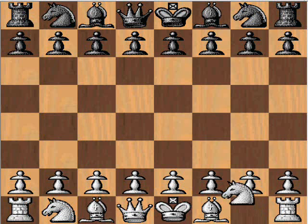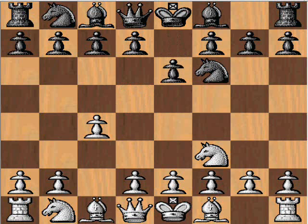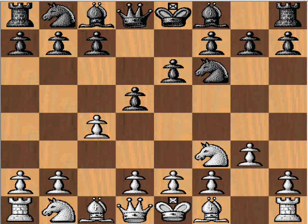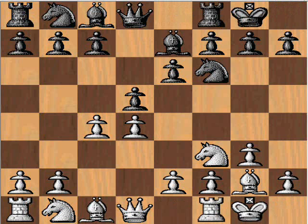Kramnik with white opens with knight f3, Carlsen knight f6. c4 controls d5, e6 supports d5. g3 goes into the Catalan opening — the bishop will be on g2 and function well along the long light-squared diagonal. d5, d4, both sides establishing a pawn in the center and continuing with development. Be7, bishop g2, and both sides castle.